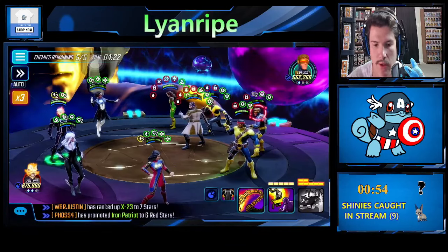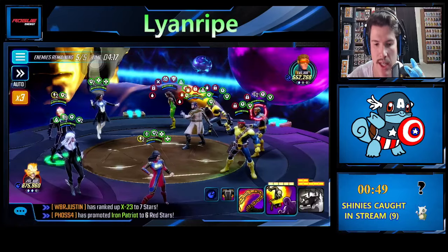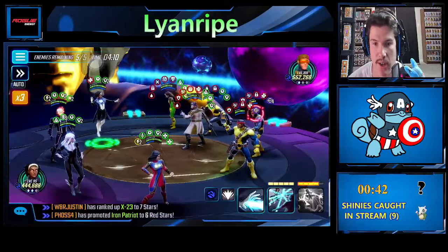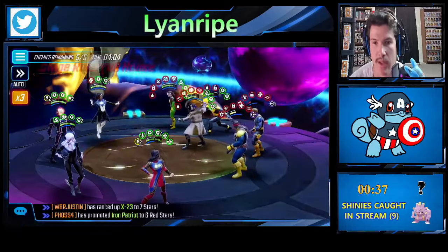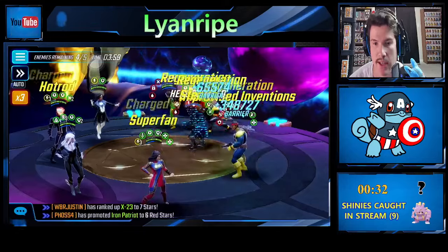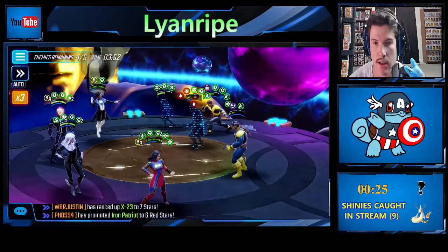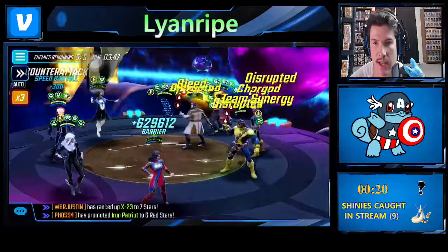We only have four Illuminati characters built up — we don't have Iron Man built up, didn't think it was fully necessary. The most important thing here is neutralizing Forge as soon as possible to get the turn speed down and apply ability block. Let's do Black Cat's special on Rogue, since we already have Forge ability blocked on that right side.